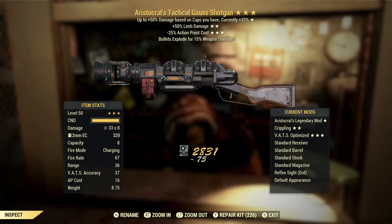Next up we've got an Aristocrat's Gauss Shotgun with limb damage and reduced AP cost. With this kind of thing, limb damage could be good because you do look to cripple with shotguns at times. Aristocrat's extra damage is up to 50% if you have 29,000 caps, and reduced AP cost. So this would actually be a pretty decent Gauss Shotgun, but I'm not a shotgunner and it's not tradable.